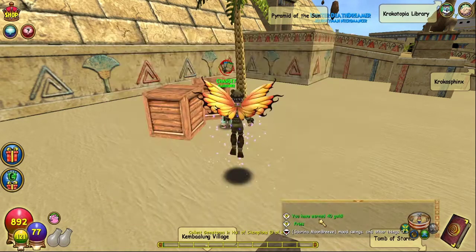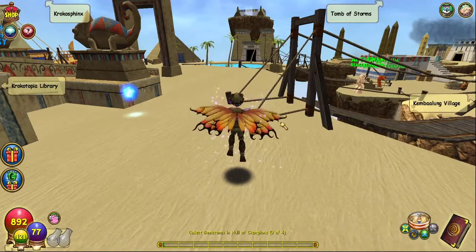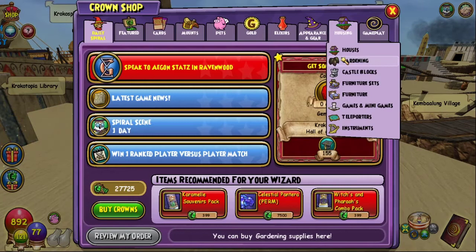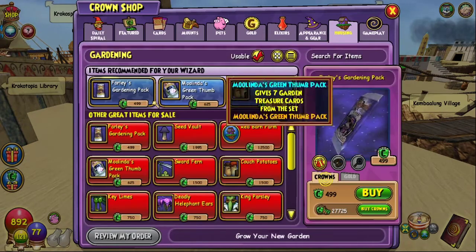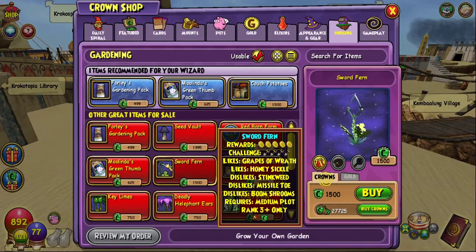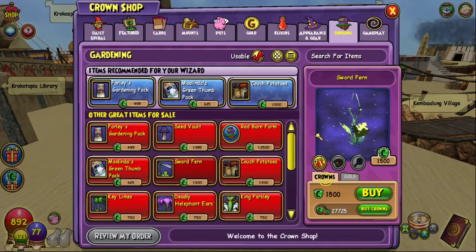Since I'm ranked three I can start doing other plants. Let's go to the crown shop — seeds, gardening, usable — to see what plants I can use. Here we have the sword fern: it's a rank three plant that requires a medium plot. It likes honeysuckle and grapes of wrath, and does not like stinkweed, mistletoe, or boom shrooms. I don't usually use this plant mostly because I'm not sure where to get it.